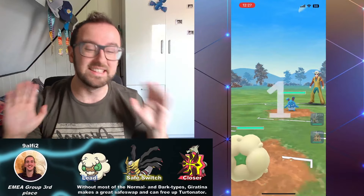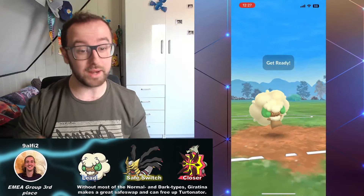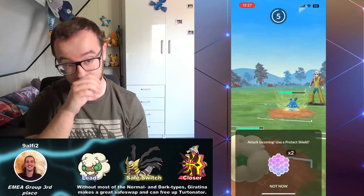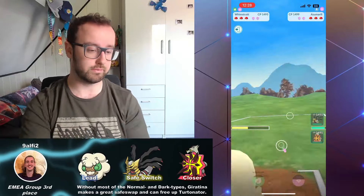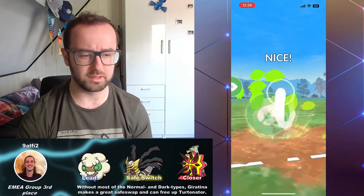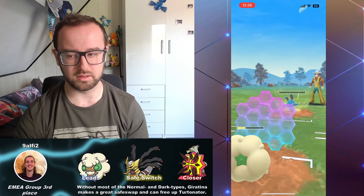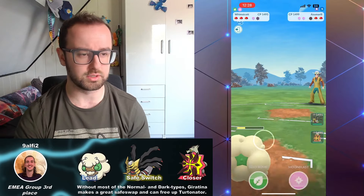Whimsicott into Azumarill, and this is lovely, because most — pretty much every Azumarill team has like a Giratina or Flygon in the back, so they always stay in, even though Giratina is actually not that bad into Whimsicott unless you get baited. I can say this for myself when I played Giratina into Whimsicott at the NAIC. They go for Play Rough — I figured they might not have Ice Beam. I actually played that a little differently in the next matchup, because later I realized if they have a Dragonair or Goodra on the back, I'm just toasted if I let my Whimsicott get hit by an Ice Beam, so that's when I started shielding the first attack.